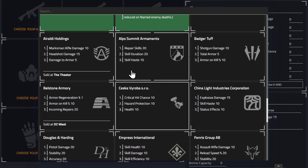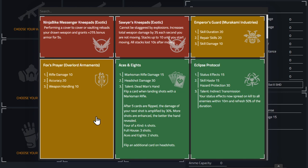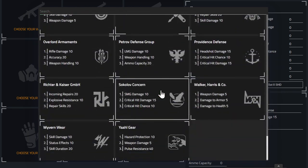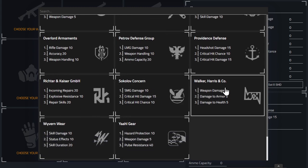For knee pads — no named items here. Hudson mentions Fox's Prayer knee pads, which have a special talent. If you get a pair keep them because for a DPS build they are best in slot by far. If you've got a normal pair of Providence with crit chance and crit damage, go to the shooting range, shoot some targets, swap the knee pads over and shoot again — you'll see the damage numbers change to verify which gives more damage.